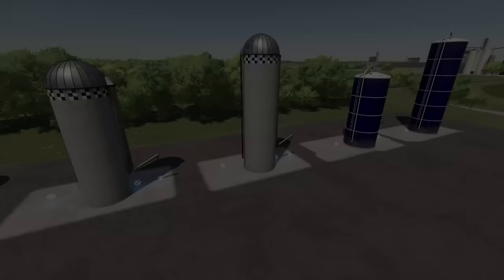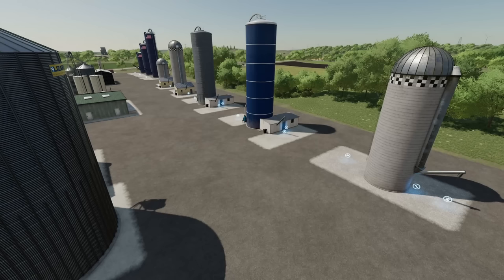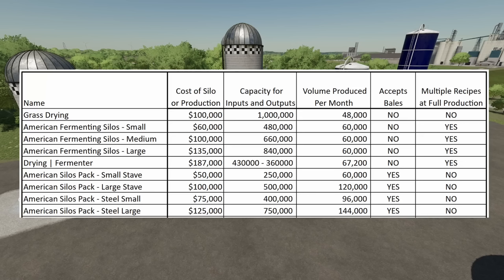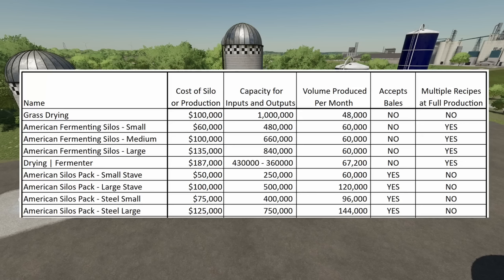The fourth mod is the American Silos Pack — you have a small stave, a large stave, a steel small, and a steel large. These look very similar to the Fermenting Silo Pack, but the American Silos Pack does not have the buildings next to them. They range from $50,000 up to $125,000. Capacity is anywhere from 250,000 up to 750,000 liters. Volume produced per month ranges from 60,000 for the small stave up to 144,000 for the steel large. They do accept bales — the first ones you can actually put bales into. However, you cannot run multiple recipes at full production.